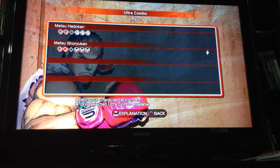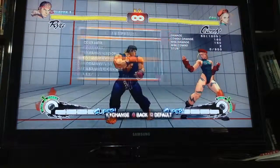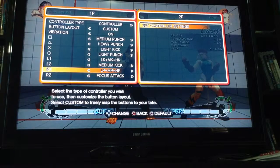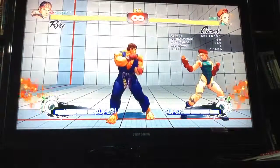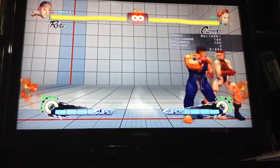It's quarter circle, quarter circle, punch punch punch. If you thought you had to press punch three times really fast, that actually doesn't work very well. Instead, go to button configuration and go to one of your buttons. I went to R1 and put LP, MP, HP — that means light punch, medium punch, heavy punch. It actually does it at the same time, so your game knows you're pressing it three times.